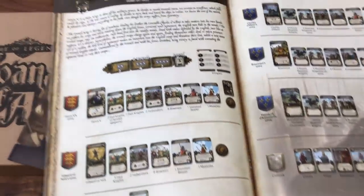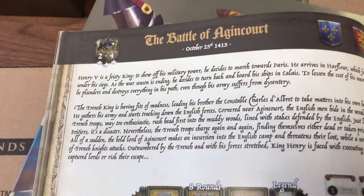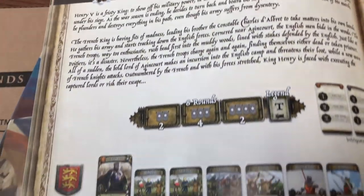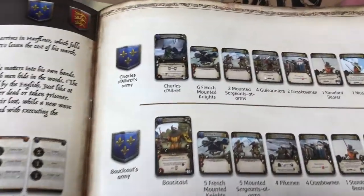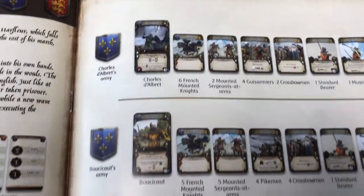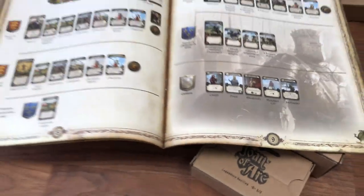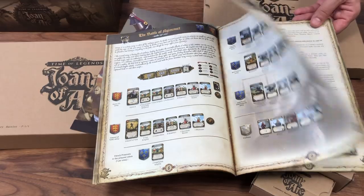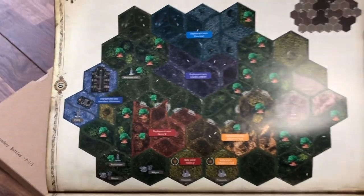Then you have the Battle of Agincourt — probably the most famous battle from medieval times. It's a very famous battle where the bowmen harmed the French knights very, very much. Here's the legendary Agincourt battle and the deployment map.